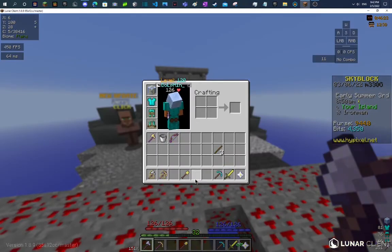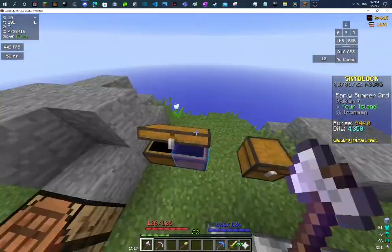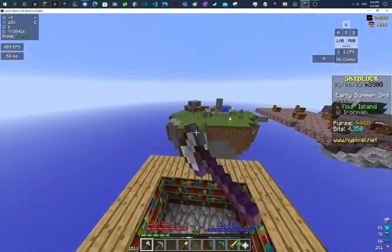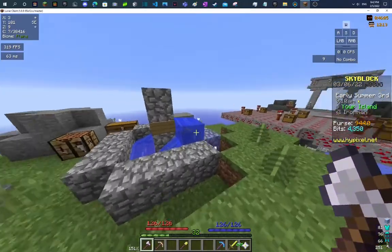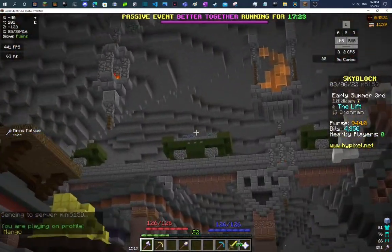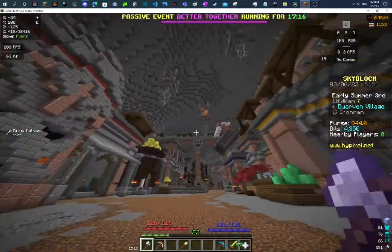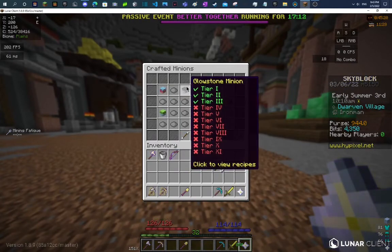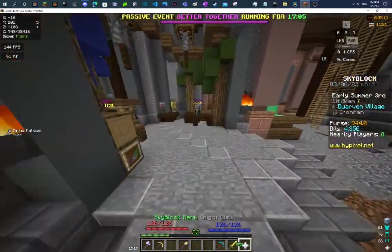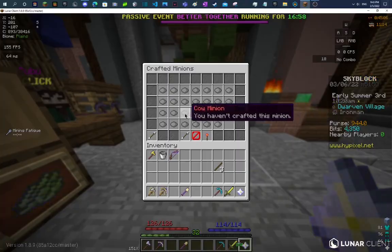I only have 8 minion slots, and that is an issue. So I'm going to go get more minion slots and I'll show how. Islands start out with 6 minion slots and I got 8. The way I did this is I pearled up there — there's lapis, emeralds, diamonds, and gold. I mined those up, crafted tier 4 minions, and that got me some minion slots. That's an okay way to get minion slots, but I still only have 8. In this video, I will be working on that.